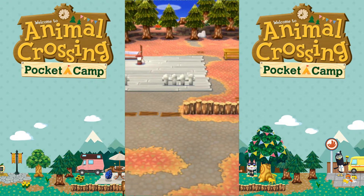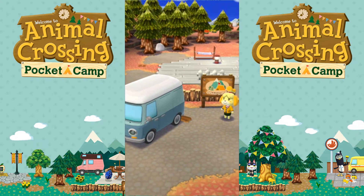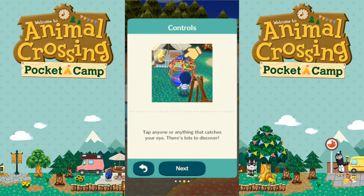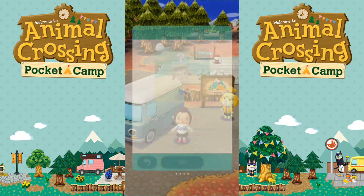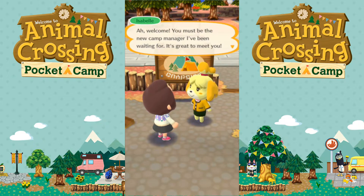We arrive at our little camp — oh, that van! Van life though! The game explains controls: tap the screen to walk, drag your finger and your character follows. Tap anything that catches your eye, there's lots to explore, and you can always check out the beginner's guide.